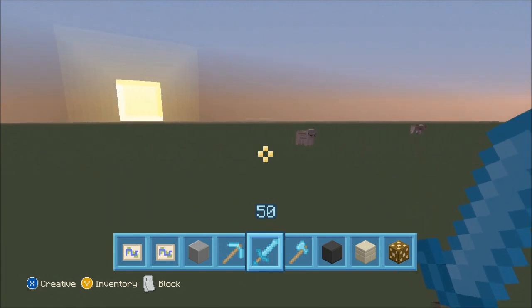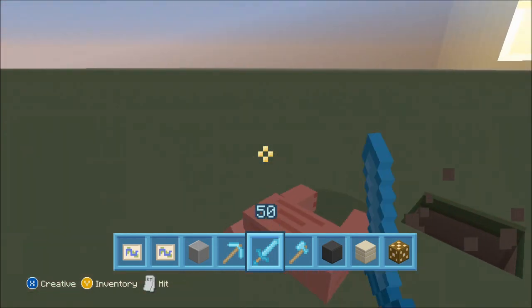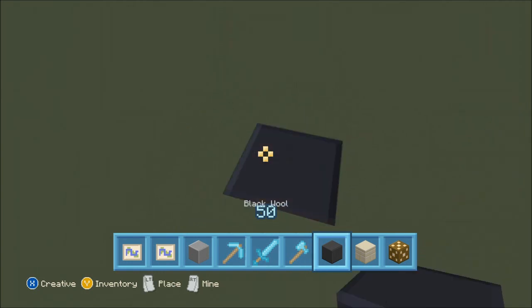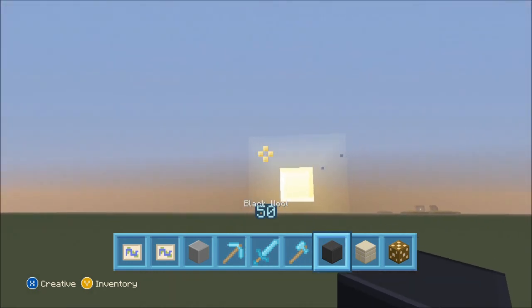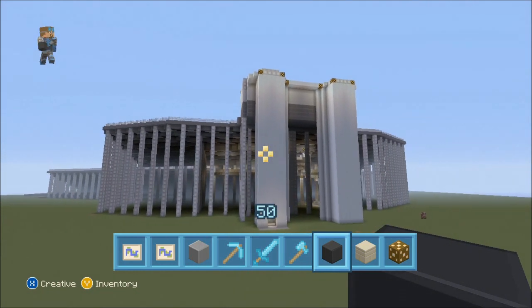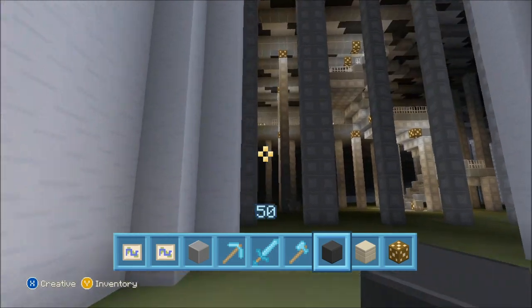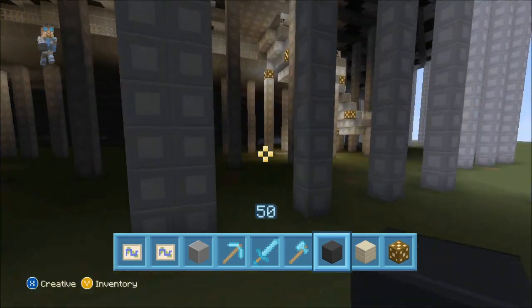I already showed some of my friends. Let's kill this pig first because I don't like how he's looking at me. Okay, there we go. Anyways, the project is Daytona International Speedway. We're going to use this way to head to the main stands.